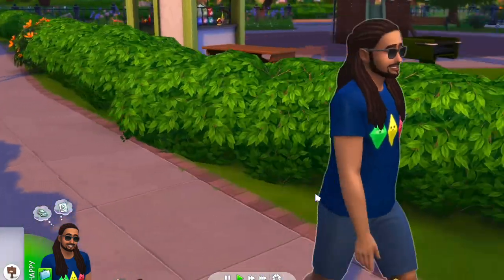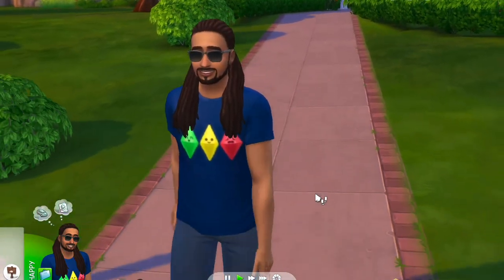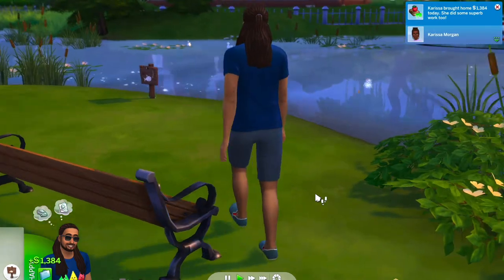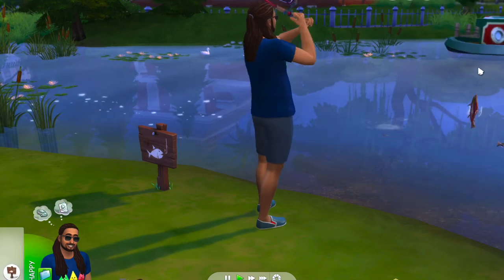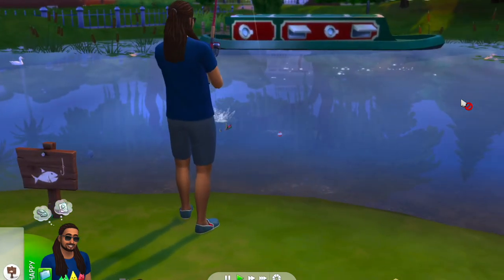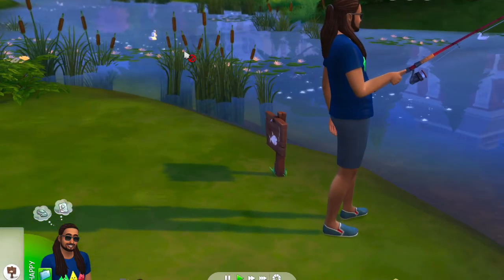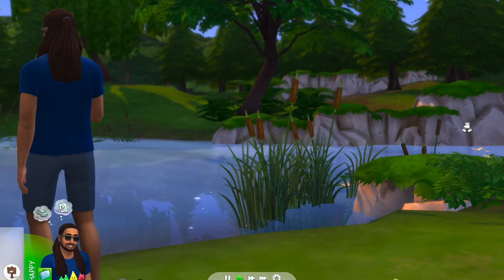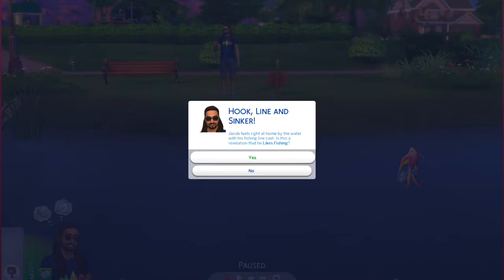There's Judith Ward — even though I created a better Judith Ward, just saying, and that's linked too. Jacob decided to go fishing because catching a fish and frying it up is part of the cookout requirements. He knows nothing about fishing but I feel like it's kind of up Jacob's alley. He went out to Willow Creek, which is not far from Newcrest. How do you organize your sim worlds? Let me know if someone's created a map showing distances — that would be really cool.